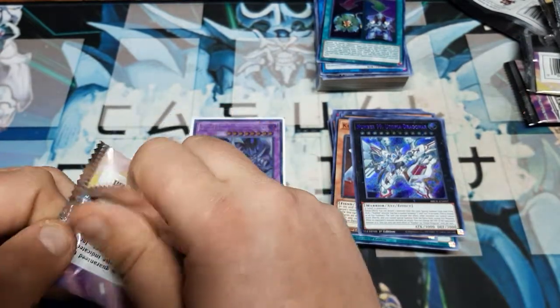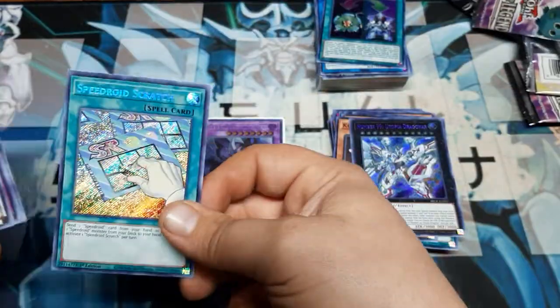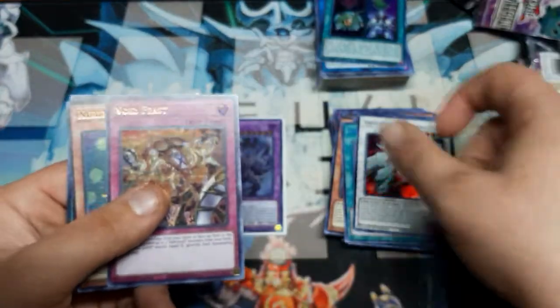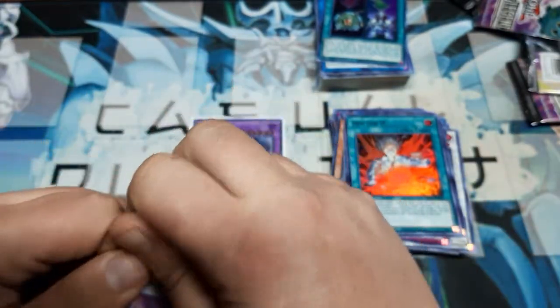Looks like Malicious Bane is still holding out to be the best pull. Great if we got Droplets to go with it — let's just see. Droplets? Nope. Speedroid Scratch, Shooting Star Dragon, Void Feast, Karibo, and Dr. D. How great would that have been if I would have just called it like that?